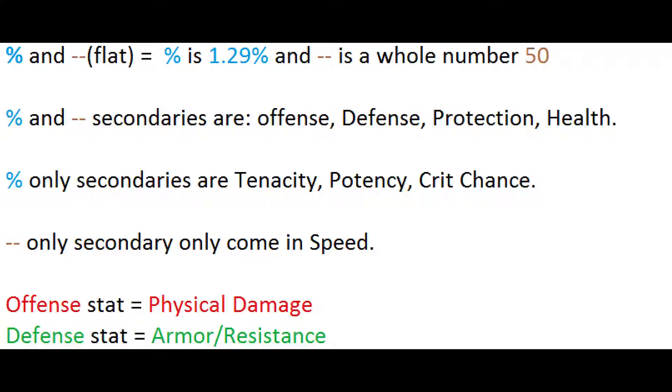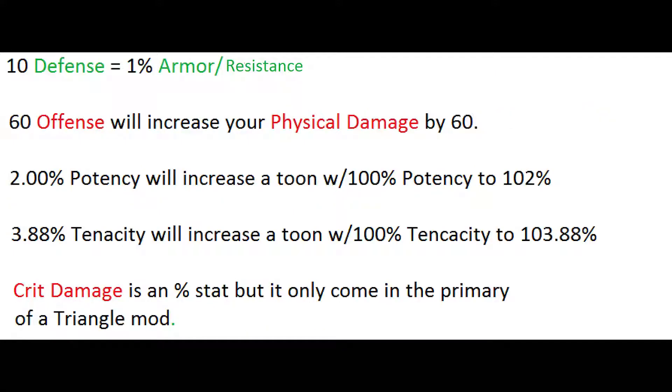The offense stat affects your physical damage. The defense stat affects your armor and your resistance — I'll show you that in-game where your physical damage and armor resistance are. If you want more damage and want to hit harder, you need more offense stat. If you're looking for more armor or more resistance, you need the defense stat. As a reference, 10 defense in a secondary increases your armor and resistance by approximately 1%.